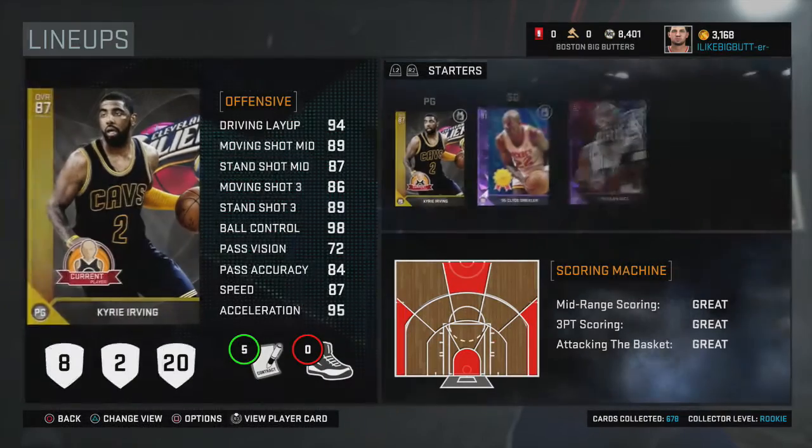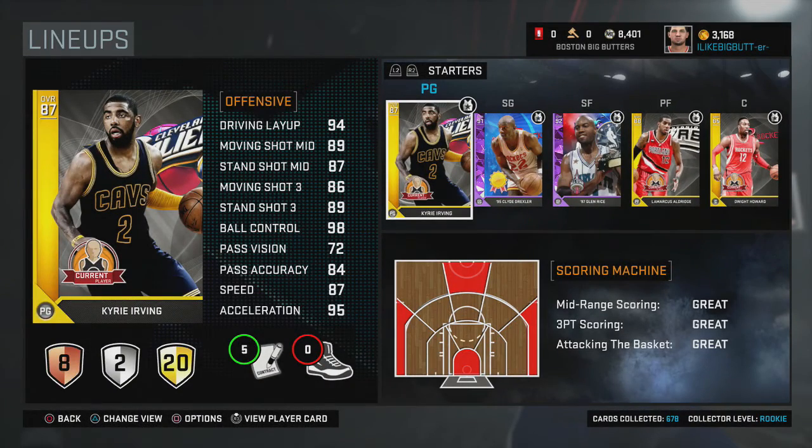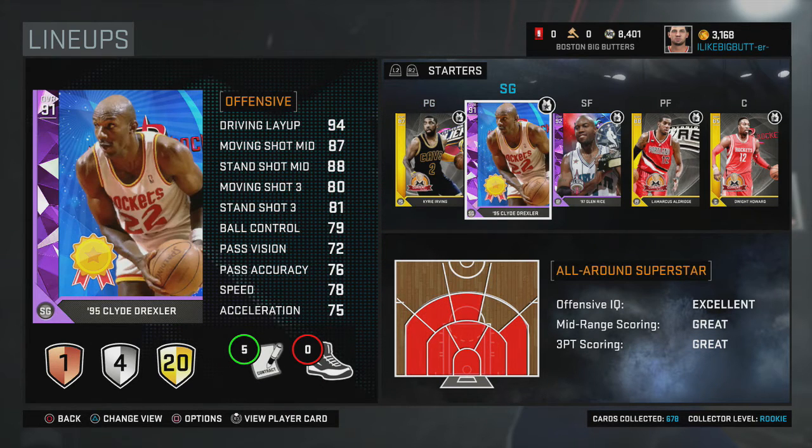We're gonna jump right into it. We still got Gold Kyrie at point guard, as we did in our first lineup update. This card is just too good — I've got 20 gold badges on him. It's one of those gold cards you need to have; I don't know anybody that started My Team without this card in their starting lineup or second unit.